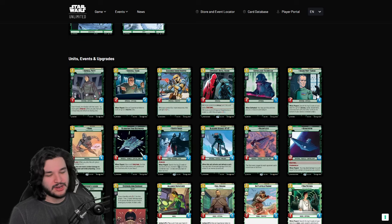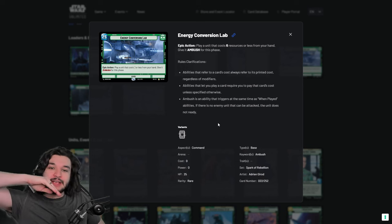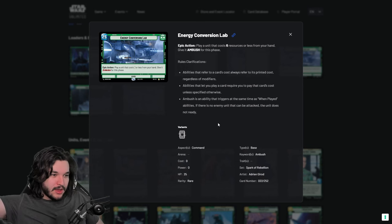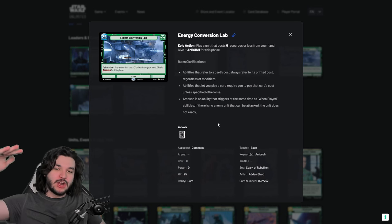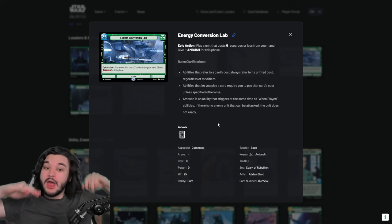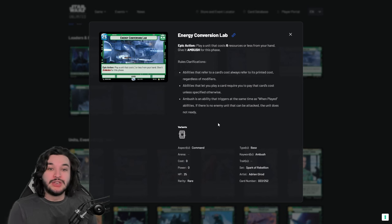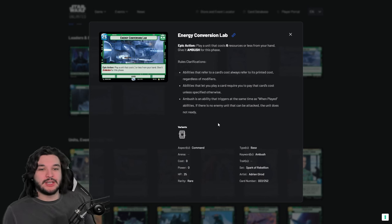Next up we have the bases. The Energy Conversion Lab is by far the strongest base in my opinion. Compared to Security Complex, Jedha City, and Tarkin Town — I'd put ECL at S-tier, Security Complex and Tarkin Town at B-tier, and Jedha City at C-tier. The 30 HP bases depend on whether you can leverage their epic actions, but when it comes to ECL, there's not really a situation where I'd consider using a 30 HP base over it.